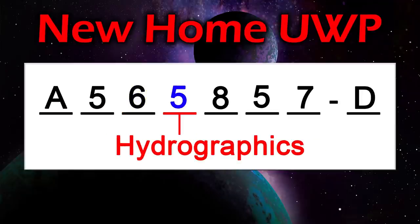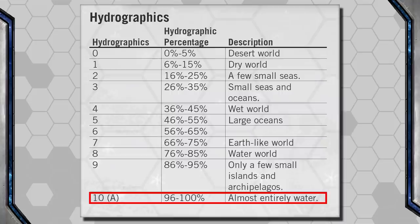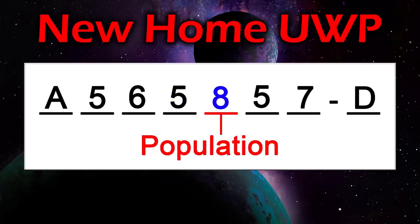Next is Hydrographics — in our case, 5. This number tells us how much water is on the planet, ranging from a completely dry desert planet like Arrakis to a flooded water world with no land masses at all. At 5, New Home is about 50% water — a little less than Earth — but it does contain some oceans.